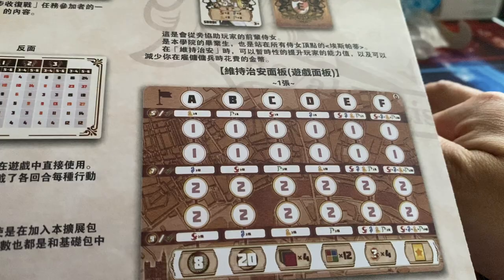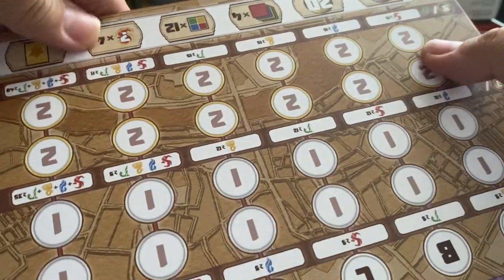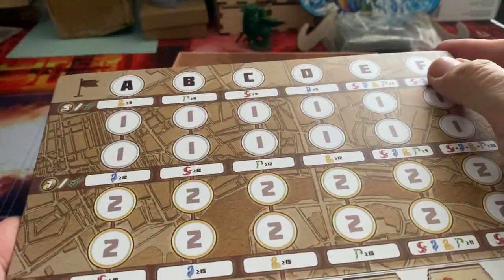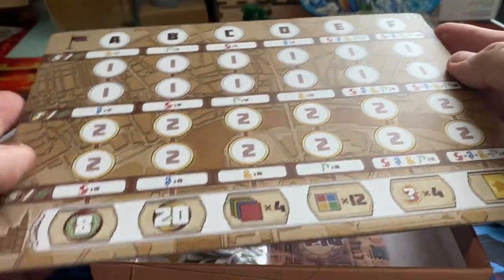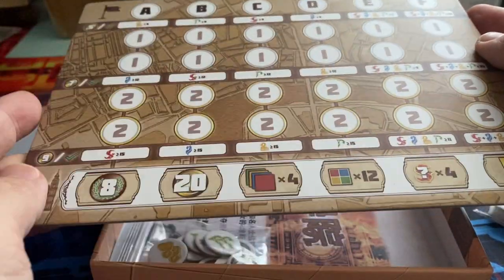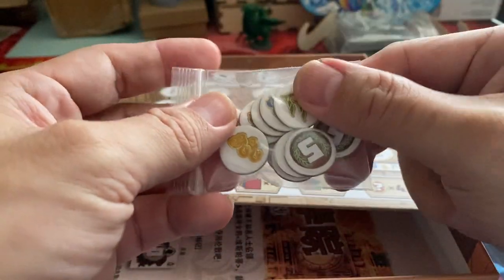There's also a board for maintaining order — I think there's only one board. For the law and order board, it has symbolic grades A through F as well as various conditions.